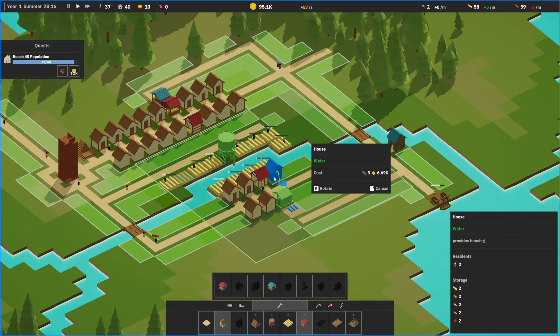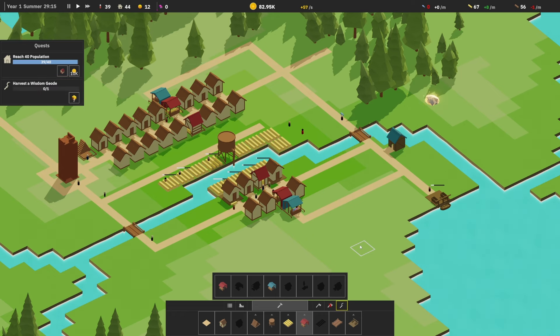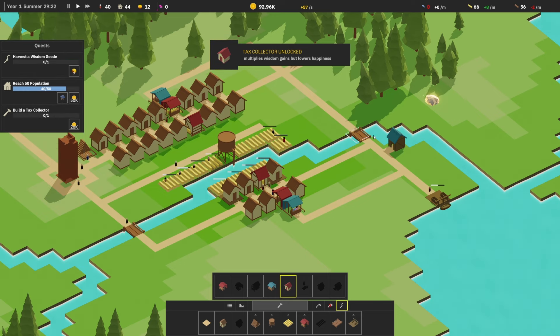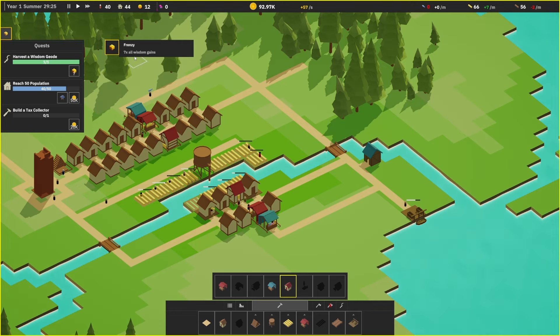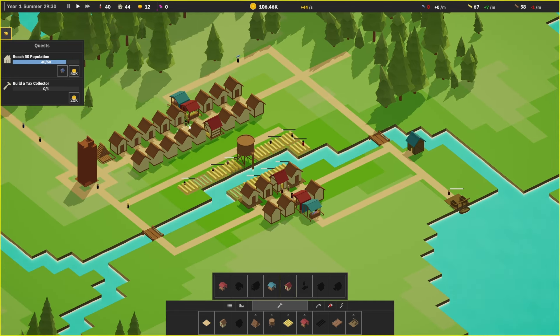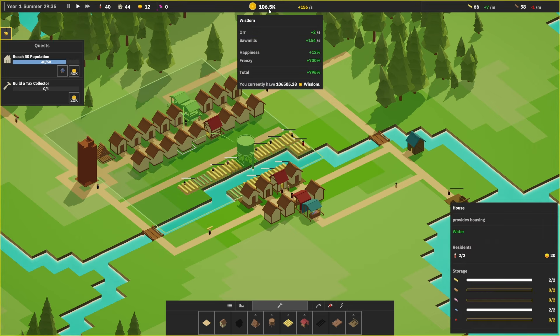We're looking good. Let's build a couple more houses. Fast forward. This game is nice — this game is fairly relaxing. Combining the city builder with an incremental, there's no pressure. I don't think having a high population — tax collector unlocked — multiplies the wisdom gains but lowers happiness. We also have a geode over here — seven times all wisdom gains. Usually you gotta feed your population — I don't know if people can die or if we just don't get as much wisdom.